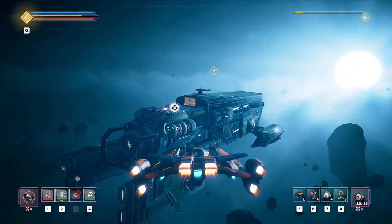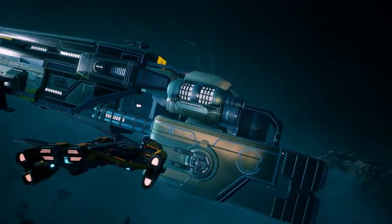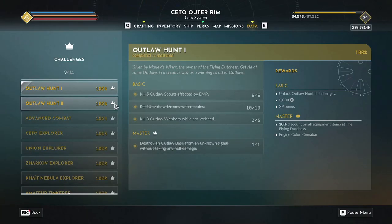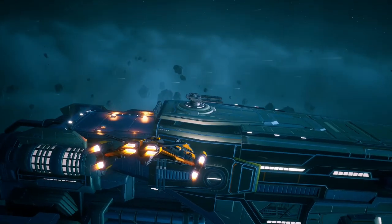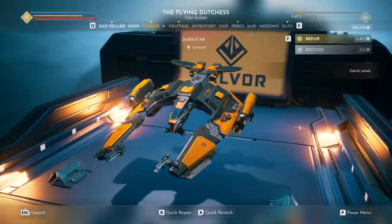In order to get the first set of challenges you need to speak to Marie de Vint, the merchant piloting the Flying Duchess, which will unlock the Outlaw Hunt 1 combat challenges. These are fairly simple ones but the sooner you get started on them the better, as completing them is necessary to unlock more challenges.